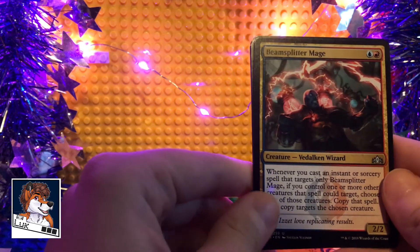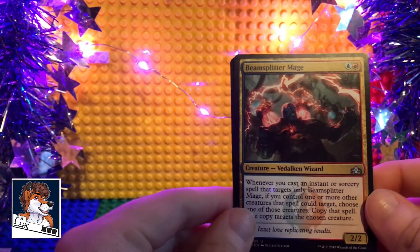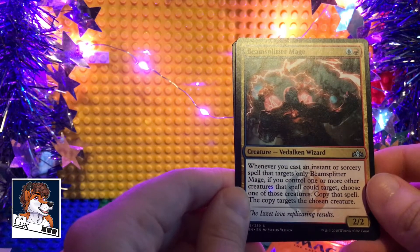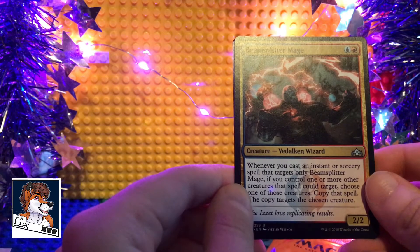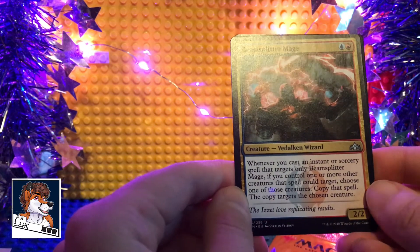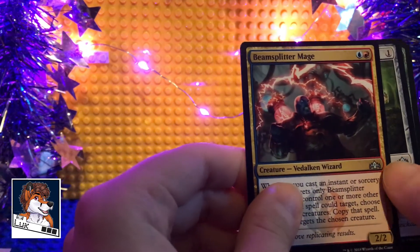Beam Splitter Mage — Creature, Izzet Wizard. Whenever you cast an instant or sorcery spell that targets only Beam Splitter Mage, if you control one or more other creatures that spell can target, choose one of those creatures — copy that spell, and the copy targets the chosen creature. That's not bad, and it's fairly low cost as well. Too bad it's not pauper though.